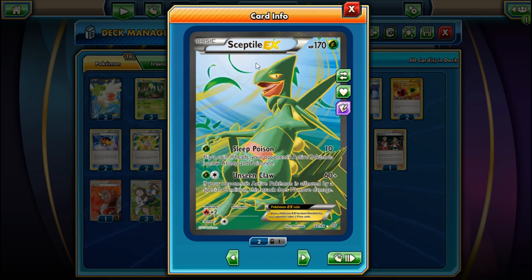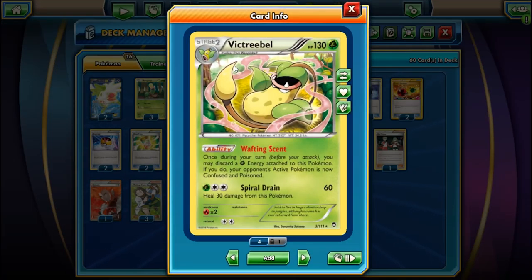A lot of players pair Sceptile EX with Ariados to consistently apply poison. But the problem with Ariados is that against other Grass decks, you can't poison them - that's a flaw in its ability. With Victreebel, you can still Confuse and Poison other Grass Pokemon. And since Virizion is no longer in the format, the only worry is Slurpuff.